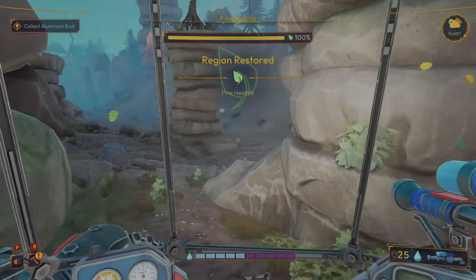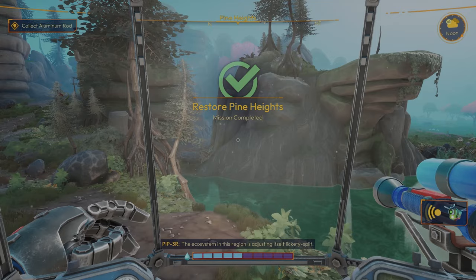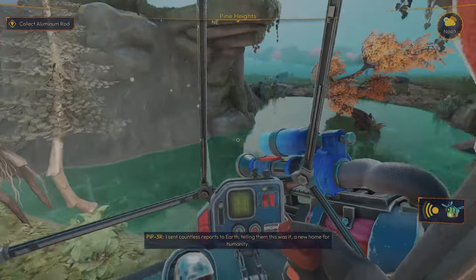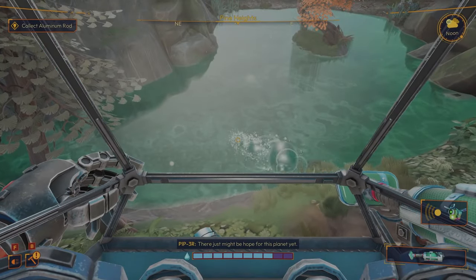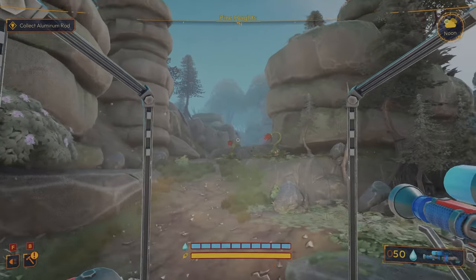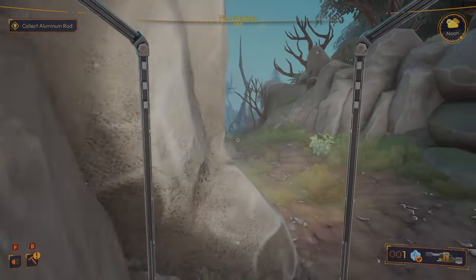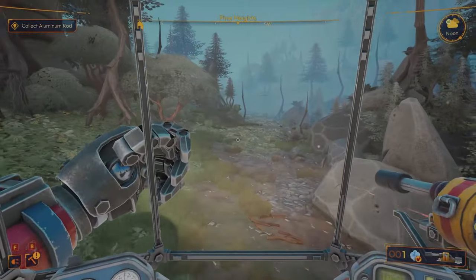Region restored! Okay, so you don't need 100% — got to about 90. NPC dialogue: 'I sent countless reports to Earth telling them this was it — a new home full of humanity. There just might be hope for this planet yet.' That's kind of cool — a little bit of restoration going on. I'm guessing a lot of those dead plants we were seeing are going to start to bloom — maybe some new seeds and opportunities. We'll probably see this kind of turnaround over a little bit of time.